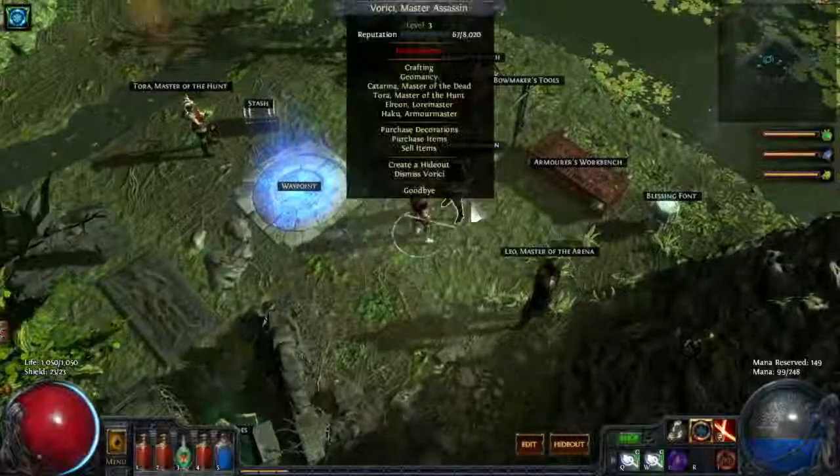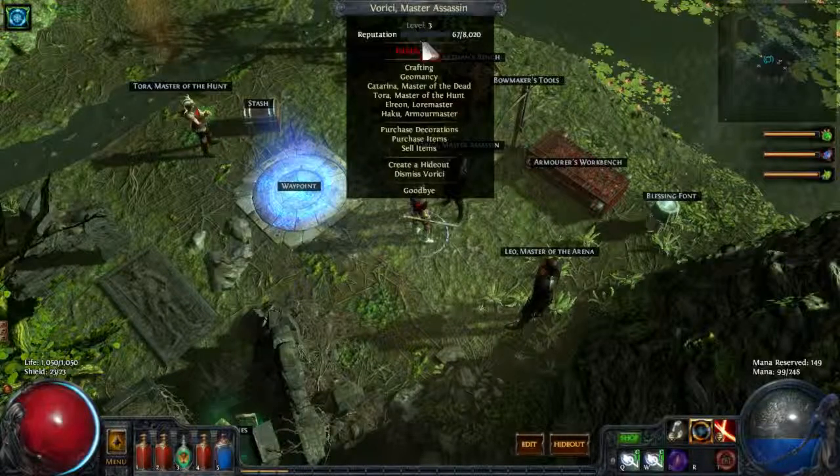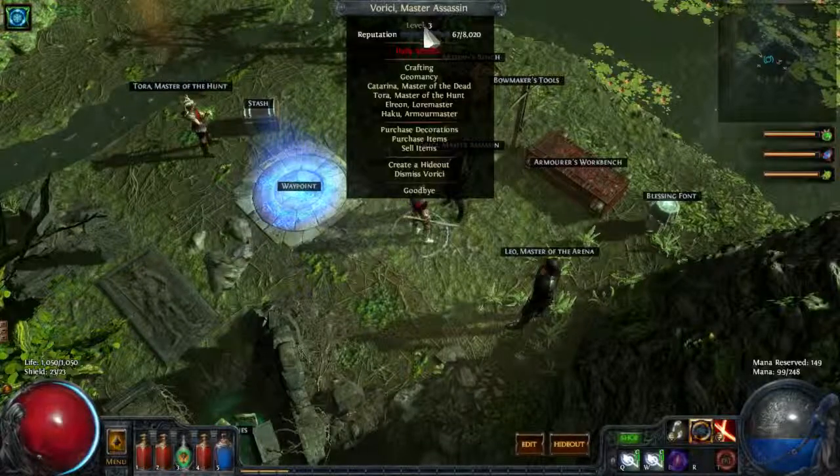From this mission, we got Varici to level 3. Only two missions were needed at this point in the game to get a new master to level 3 — it's quite a bit quicker now.